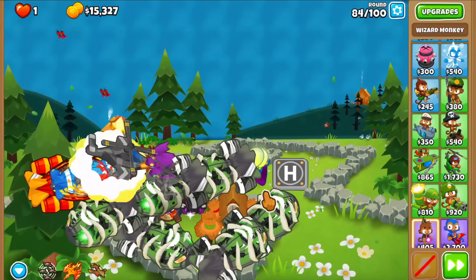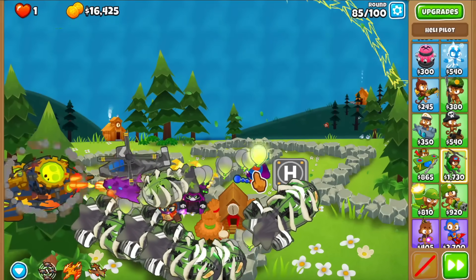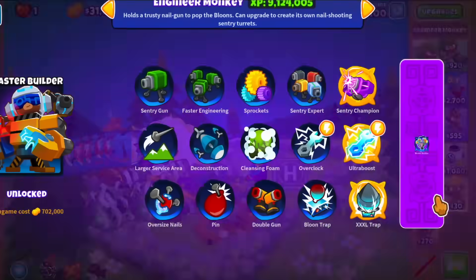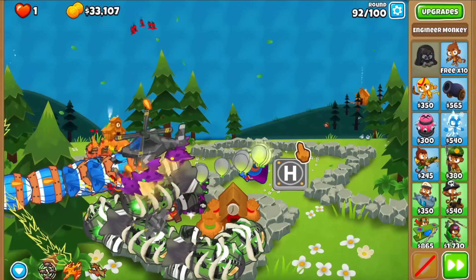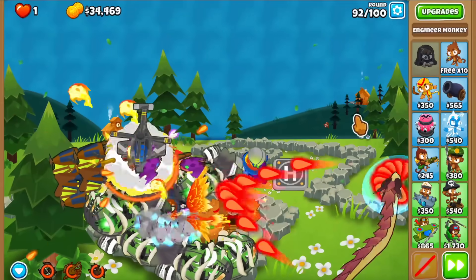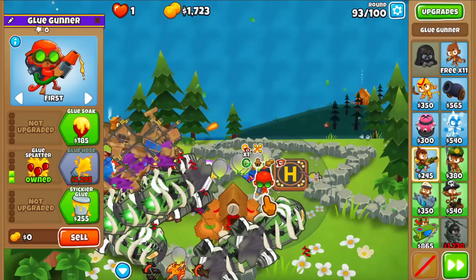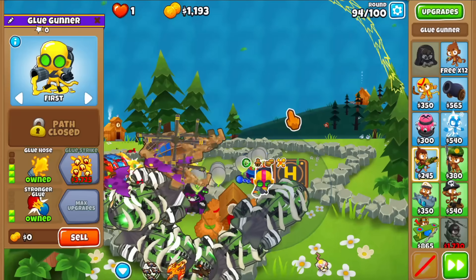One of the new changes is with the glue strike — you no longer need the top path for it to affect more upclass bloons. So maybe we do something like a glue storm. But we need to get the Comanche Commander first. That's going to be the game-winning tower in combination with Etienne and the Prince of Darkness. The trap is now $51,000 — I think when it came out it was close to $70,000 and it hasn't been changed at all. Let's get the Comanche Commander and also get the glue with the bottom path village discount.